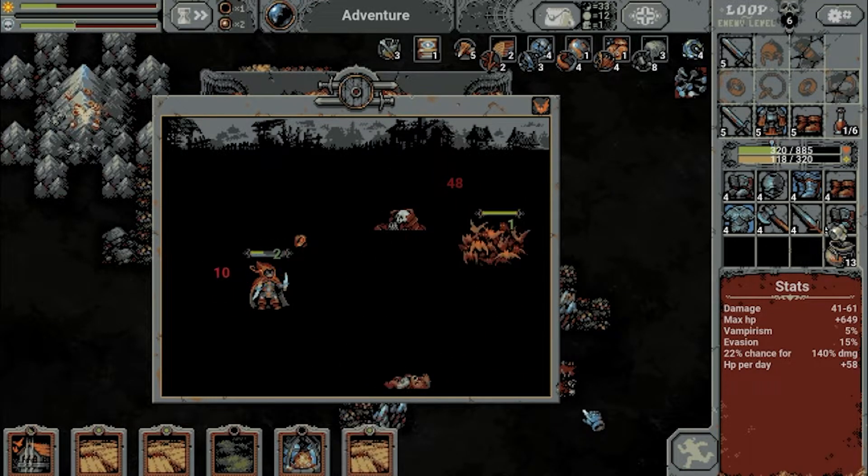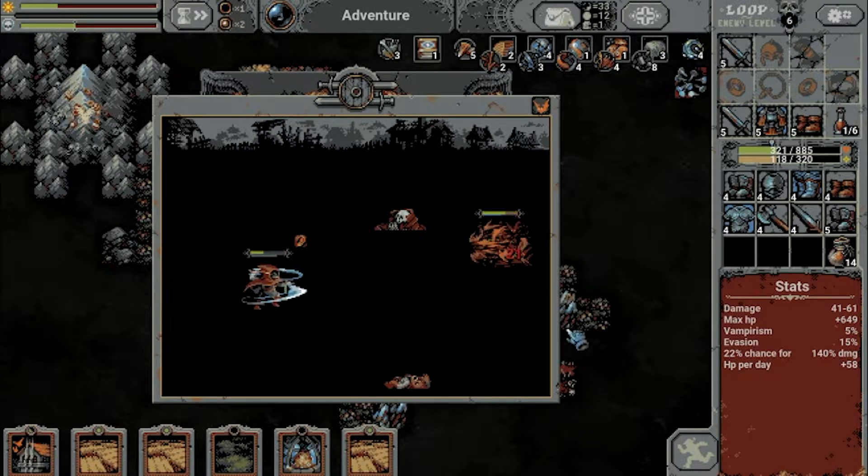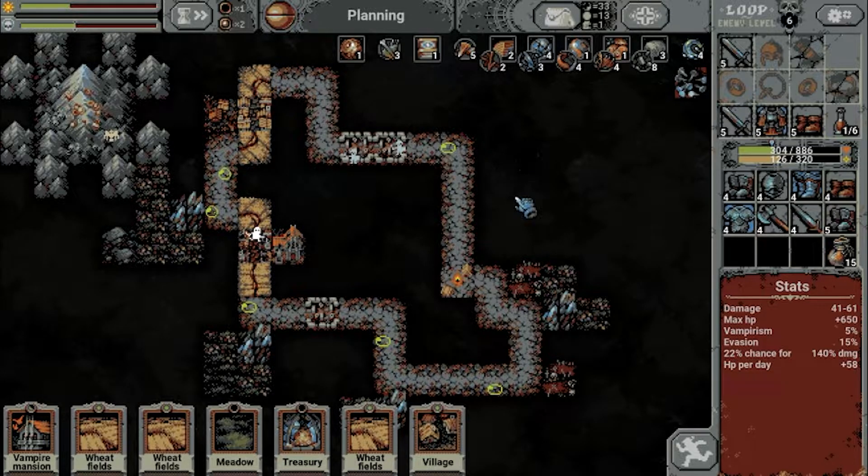We drew our first treasury — isn't that nice. What is this? Swarm of bats. What the fuck — that's two. Well, that was a bit of a kerfuffle.